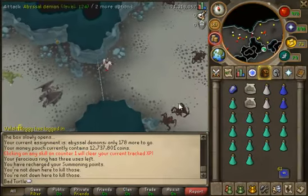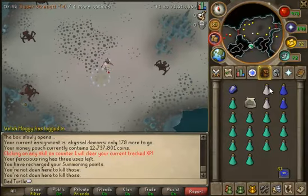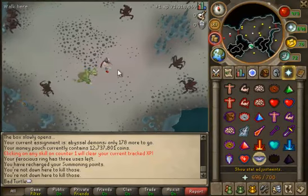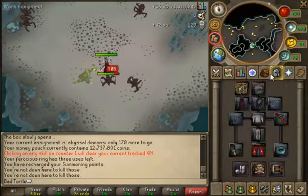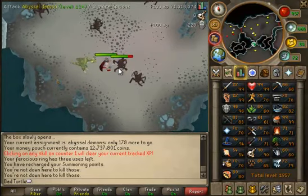Okay guys, I'm at the Abyssal Demons. I don't really mind this task but it does take ages - same method as Black Demons, I just pray Piety the whole time which makes the task a lot faster. Hopefully I'll get some whip drops.